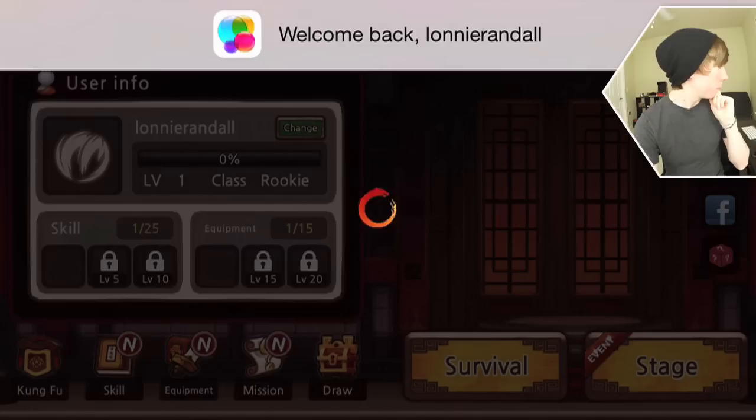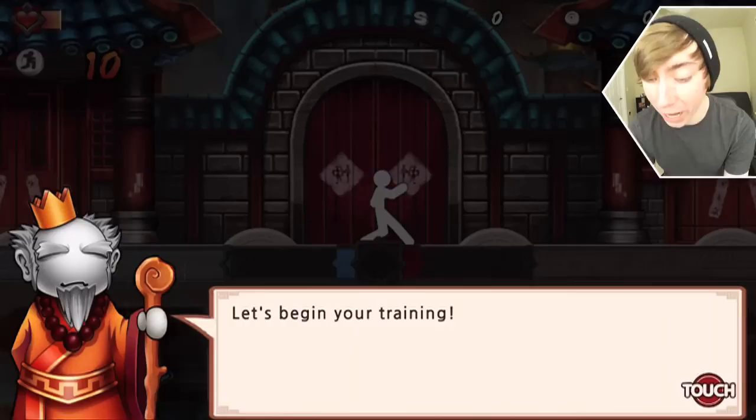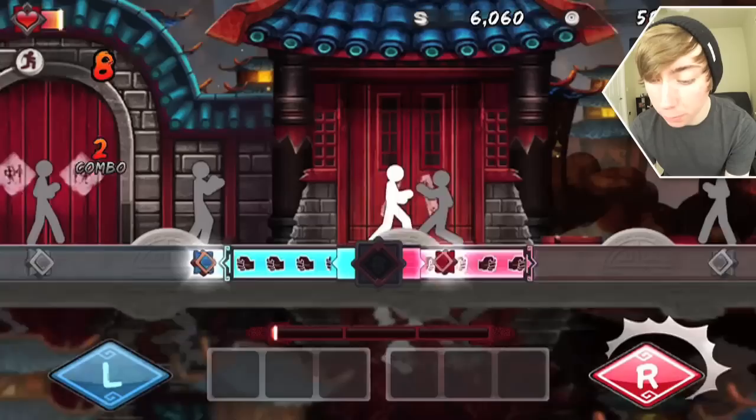One Finger Death Punch, let's do it. Working? Maybe? Do we even have a job? I think it's working. Who is this freaking faceless guy? He's got eyebrows and a mouth, I guess that's really all you need. He just cut out all of that - the frivolous nonsense, the unnecessary facial features. Let's begin your training, let's do it. Enemies are coming, get ready for combat, I'm ready. Right button to attack that bad boy, there you go. So I guess we just have to attack people when they're in range. It seems easy enough.